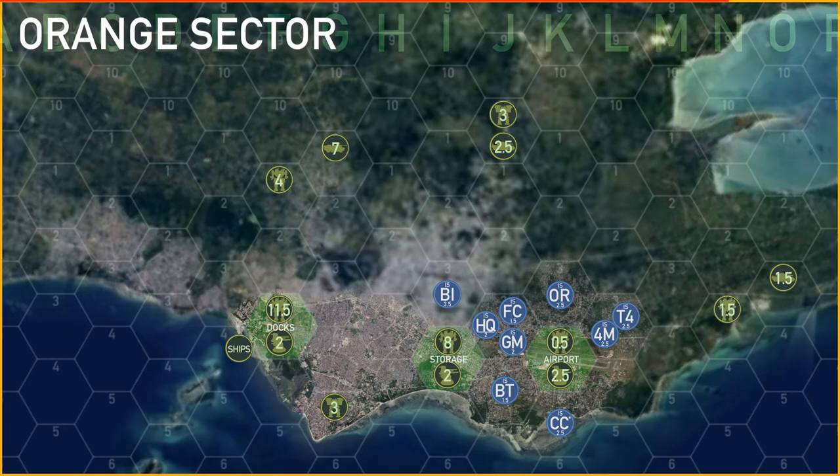Orange sector is a little different. The docks house 11.5 skulls of mobile units plus 2 skull base defense. Just southeast of that there's a 3 skull fixed mobile unit. To the north there's 4 skulls of mobile units plus 7 skulls of mobile convoy units. North of the city there's also a 3 skull fixed and a 2.5 skull fixed unit — 3 skulls of mechs and 2.5 skulls of convoy. To the east there's 1.5 skulls of mobile units and a fixed 1.5 skull convoy unit.